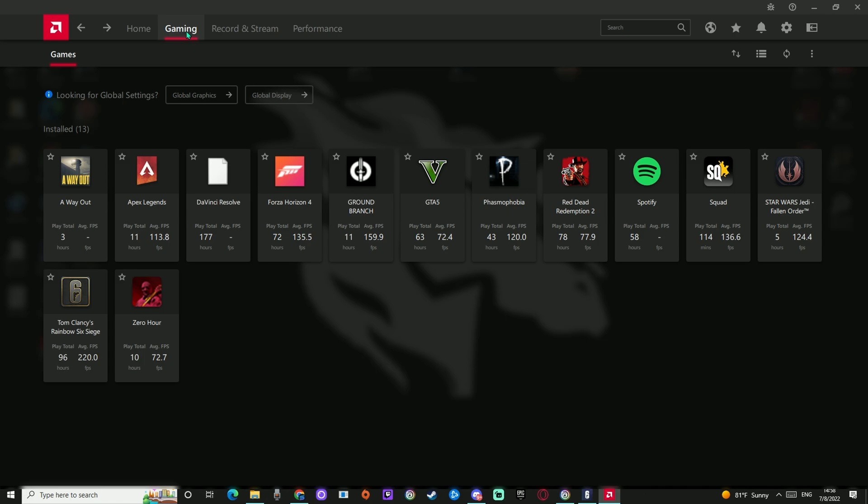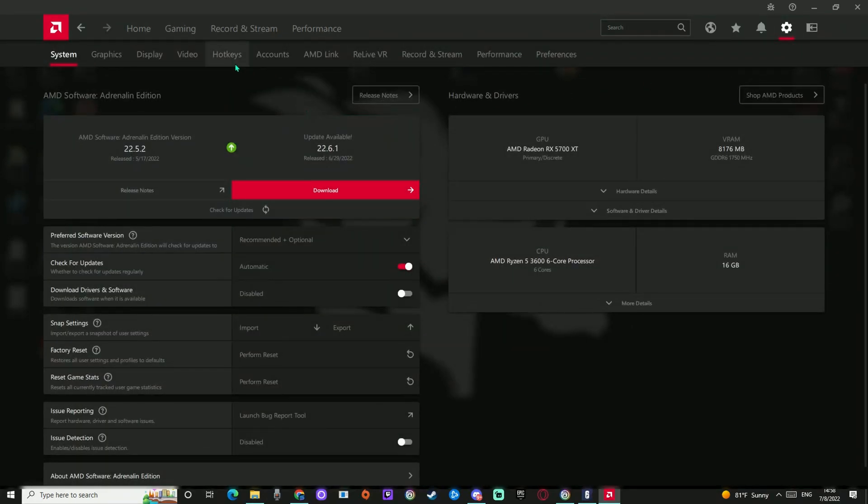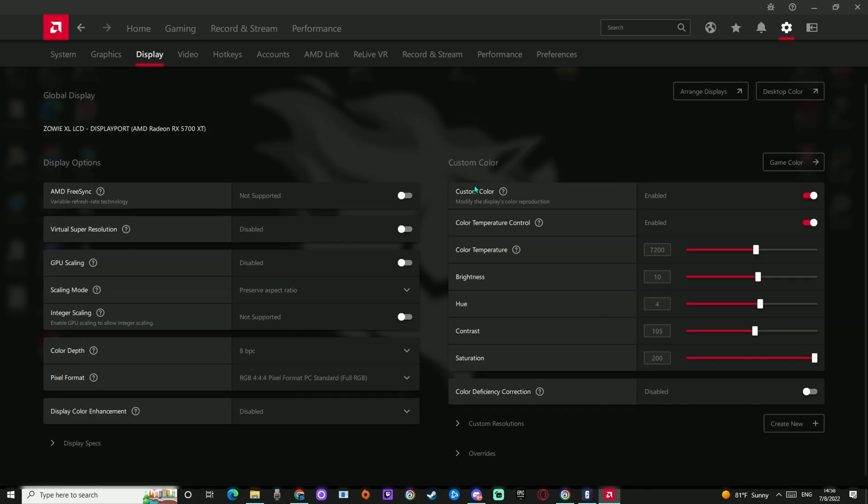Right now I'm in AMD. You can choose gaming and choose your game, or you can simply go to settings and then choose display. From there you have settings like color temperature, brightness, hue, and contrast. These are mine.